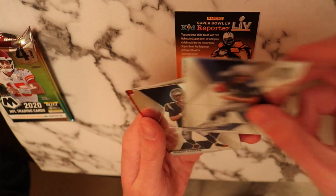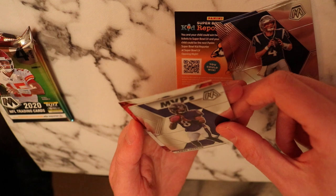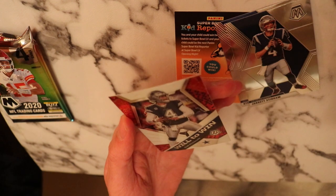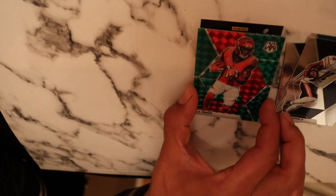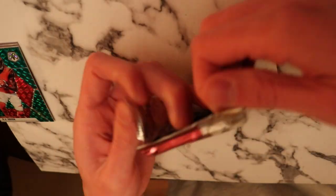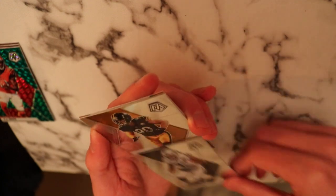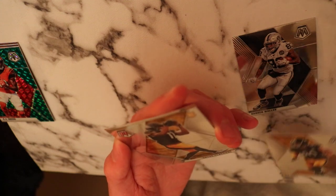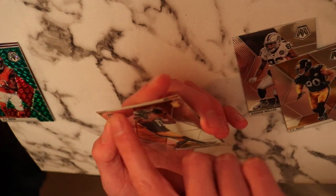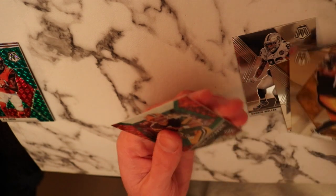Moving along. Steve Largent. Jared Stidham. Lamar Jackson — we got MVPs. Dak Prescott. AJ Green — green AJ Green. Darren Waller. Next up, we got a TJ Watt. Rookie — Chase Claypool. Guys, look at that print line though. Oh man, that is horrible. And then another Will to Win — Brett Favre.